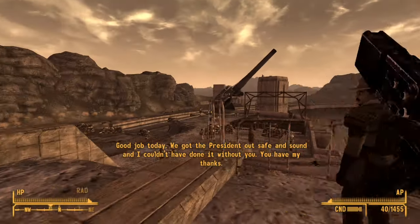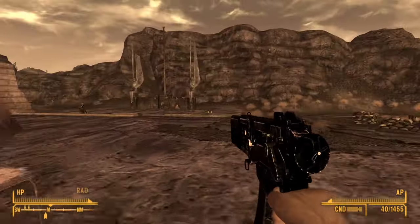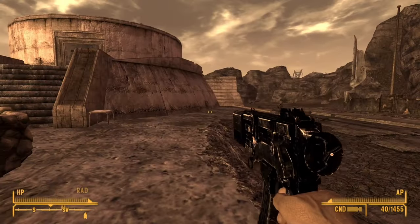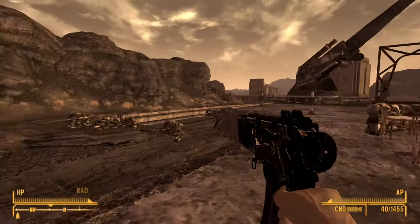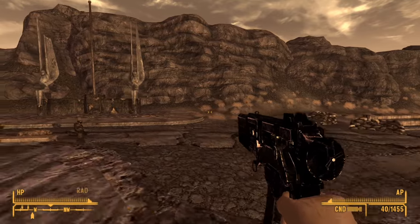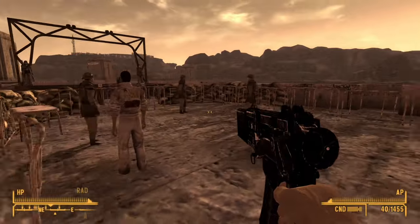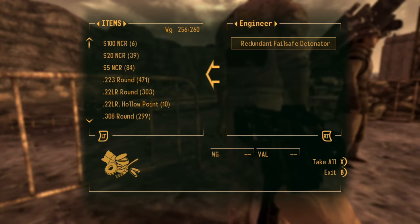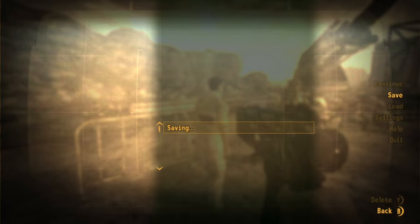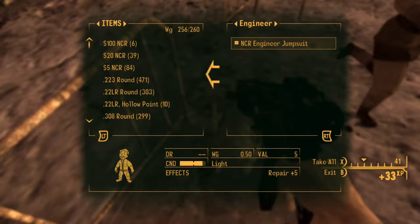Now it's just El Dorado substation. I think this is where we're going to end this part - the next part is literally just El Dorado substation, and I don't think it'll be a very long recording. Just El Dorado substation - install that override chip - and then head right into the final battle of Hoover Dam. Even though I just helped these guys protect Kimball, technically you're the one who ends up fighting them.